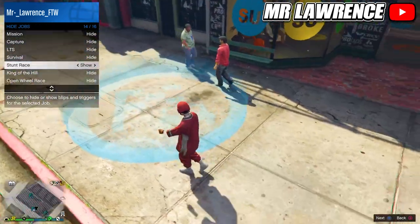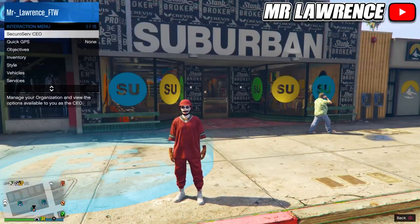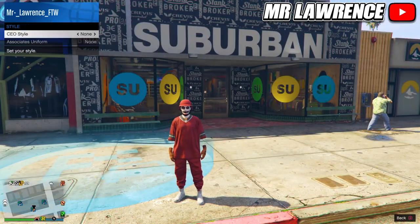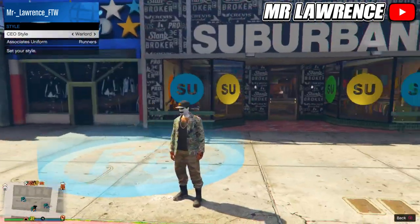You should now see this job. Now register as a CEO. Go to management, style, and select the warlord outfit. This outfit has the T10 joggers. Now start the stunt race over here on your own.